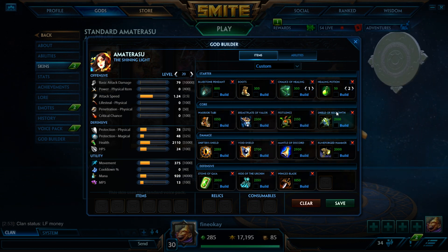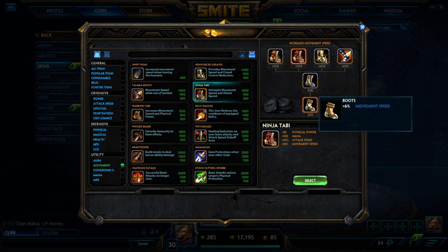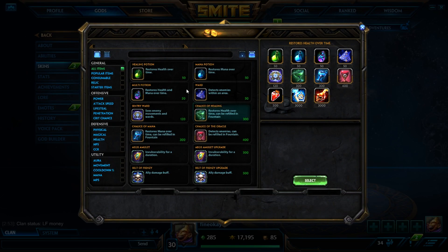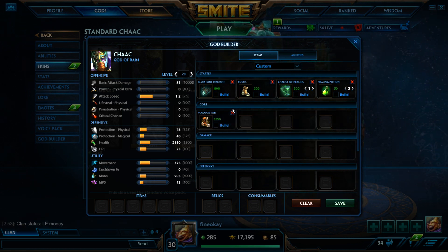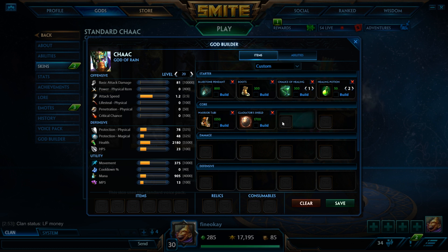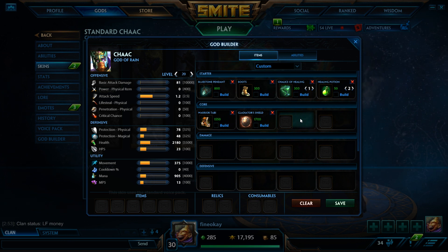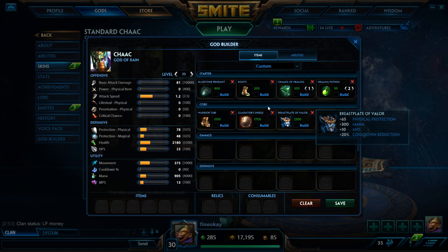Next up we have Chaac — Bluestone on Chaac. All of these warriors basically could go Bluestone. Then we would go Warrior Tabi on Chaac. He has a lot of abilities that hit hard, they scale well with Warrior Tabi, and you aren't getting a lot of autos off anyway so you don't really need attack speed. Chaac is one of those warriors that could work well with Gladiator's Shield. With his 1 he can poke, his 2 is the same, and if he hits a lot of people with his ult he can get a 12.5% return if he hits all 5 enemies. Gladiator's Shield lets you stay in lane and keep poking without worrying about mana. But it's never wrong just to go Breastplate for CDR and physical defense.